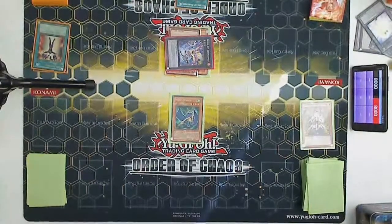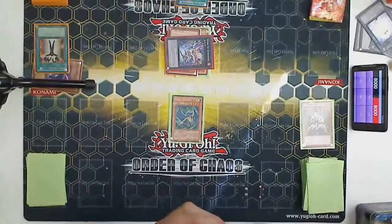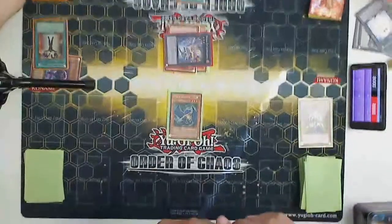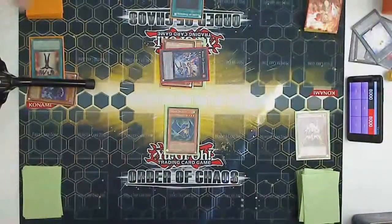It's so condescending. I'm not condescending, I'm just asking. So I banish with Allure, draw two, banish a Kinka. I have a Kinka in my hand, I don't care. Oh! We can partly see your spell trap zone now!